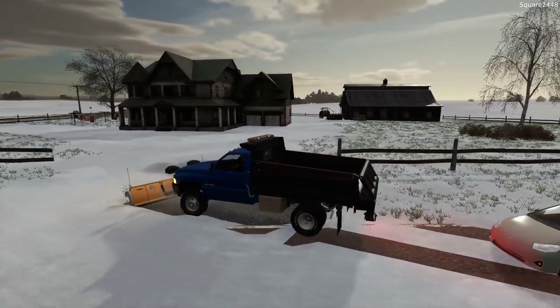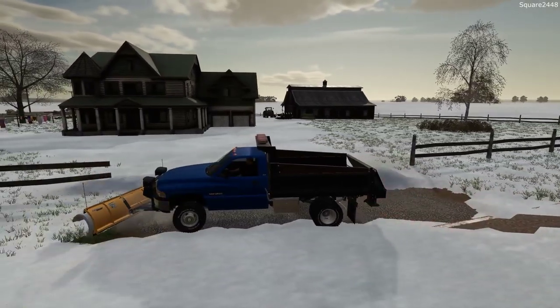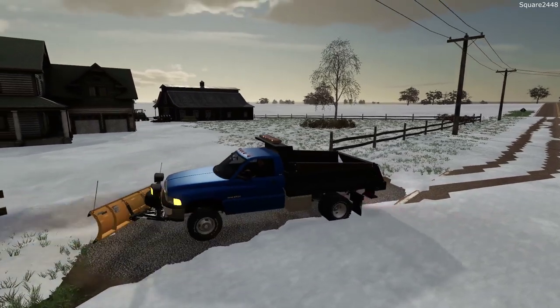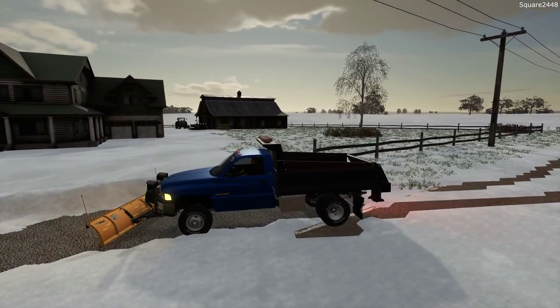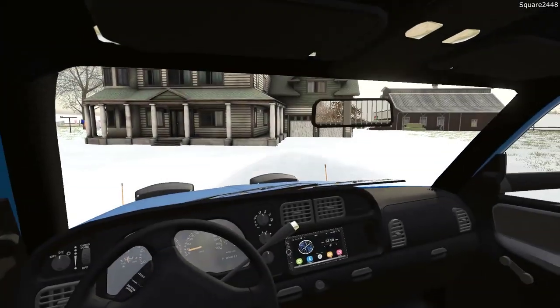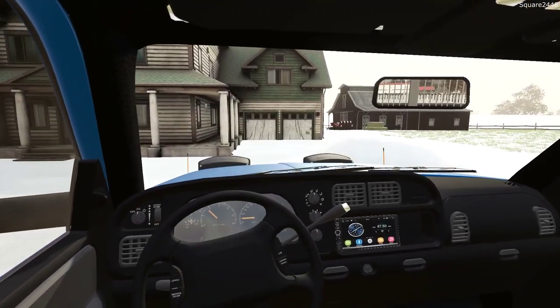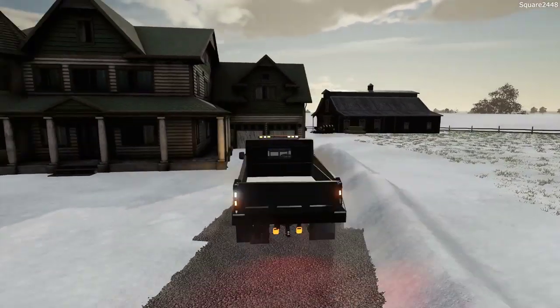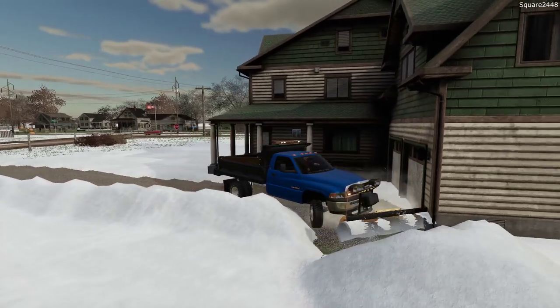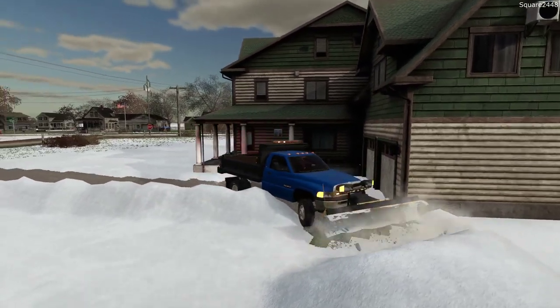It looks like there's a car trying to squeeze by, so we'll get started and let them go by. We do have to watch for traffic, making sure we don't back out right in front of them because they might not be able to stop. This 10-foot Fisher is pretty sweet. I did make it a little bit wider than what it came from the factory, but I really like the look and it really does a great job pushing snow.